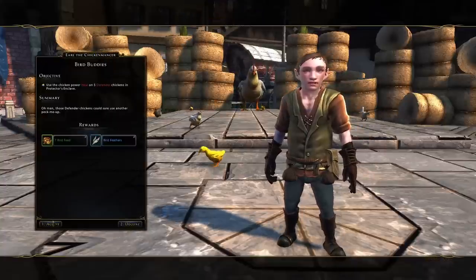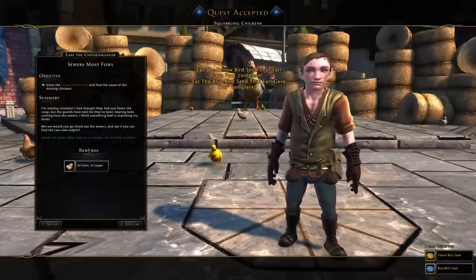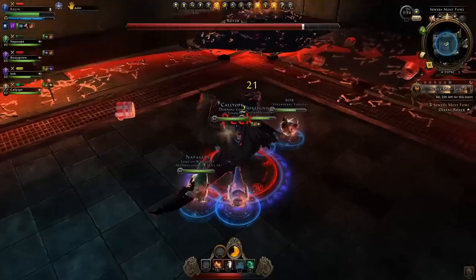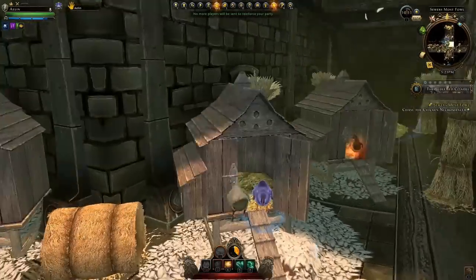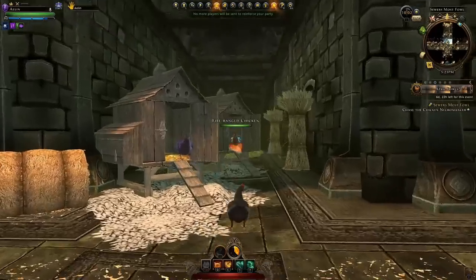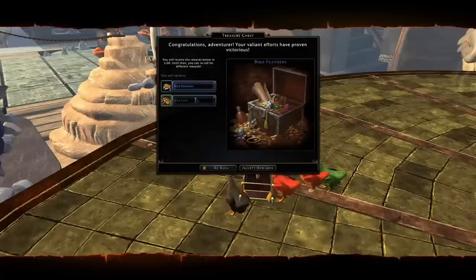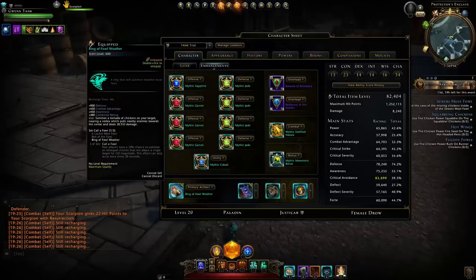You can then pick up those quests again and repeat them. You'll also get a new quest telling you to go to the Sewer Most Foul, which leads you to the queue where you can access this dungeon. In the dungeon you fight three different bosses while playing as different types of chickens. It's good fun and you'll get more event currency from the chest at the end — feathers and bird feed — plus a chance to obtain the Ring of Foul Weather unbound, though only at green rarity, so you can sell it.